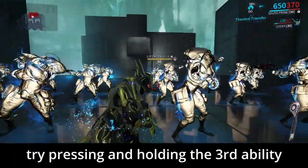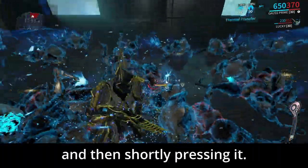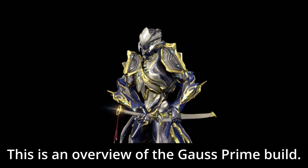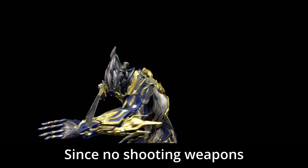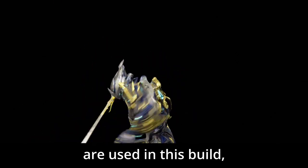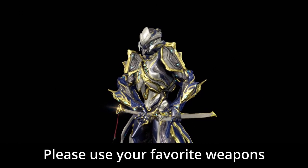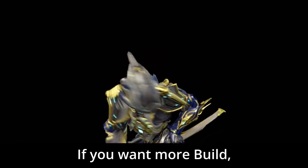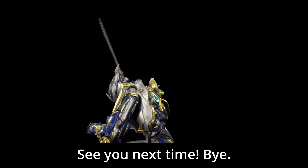If you take care of these 4 things, you will be able to fight for about 1 hour in the Steel Pass survival mission. If you have enough gauge, try pressing and holding the 3rd ability, and then shortly pressing it — it can suck enemies in. This is an overview of Gauss Prime build. Thank you very much for watching. Since no shooting weapons are used in this build, there is a lot of potential for further growth and development. Please use your favorite weapons to make Gauss Prime even stronger. If you want more builds, please subscribe to my channel. See you next time. Bye!